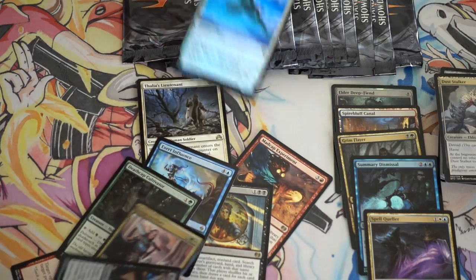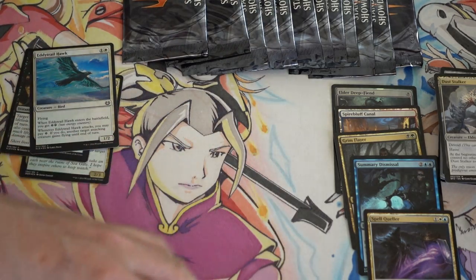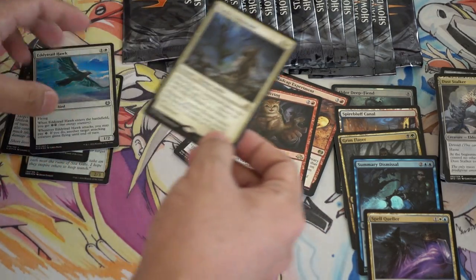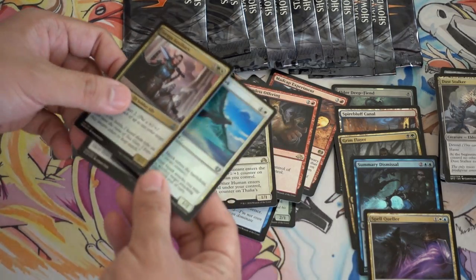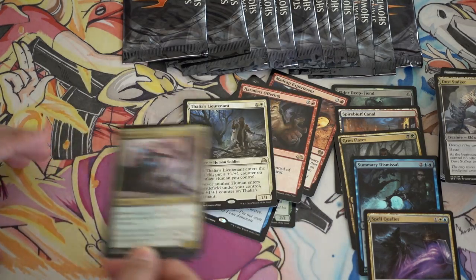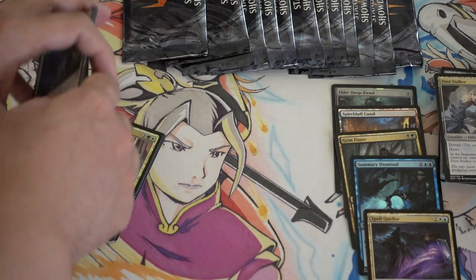But at the same time, you do get quite a diverse collection. You get Innistrad, Zendikar, Kaladesh, Eldritch Moon, Innistrad, Kaladesh... I'm pretty sure this is Oath. But they said there would be no Oath in it — maybe just the uncommons and commons would be Oath. Man, this is so random.